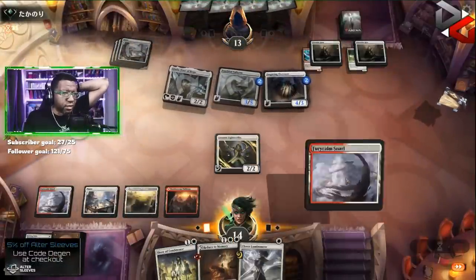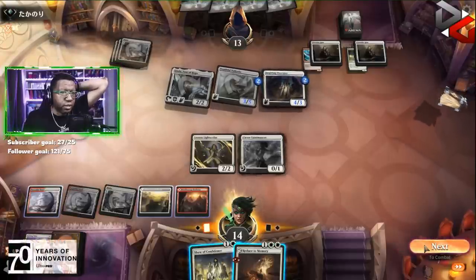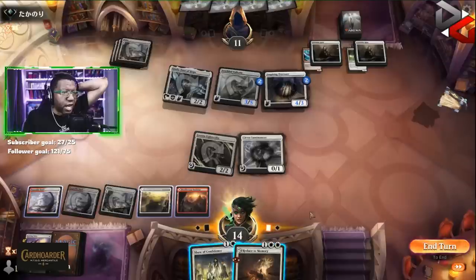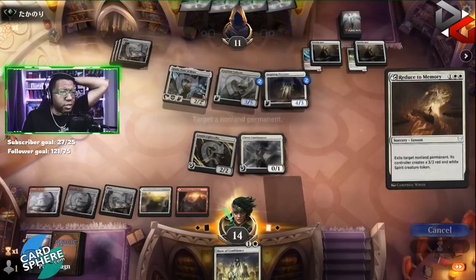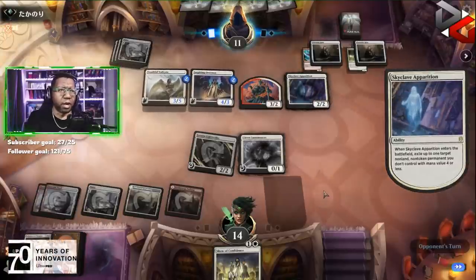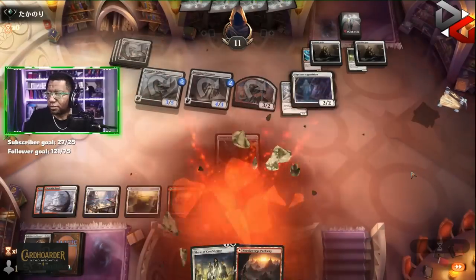We're not gonna get through doing nearly enough. Do we just turn Giada into a three-two here? That feels so gross, especially when they probably just have another one - but what are we gonna do? I actually don't like mono-white angels right now as a deck - it's beating this draw because my draw sucked, but even when I've been testing I have not been a fan of that deck, not even a little bit.